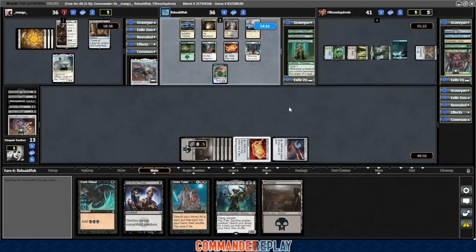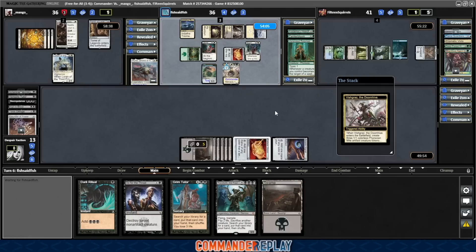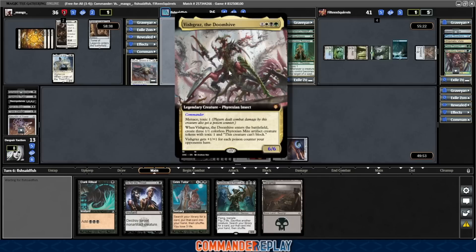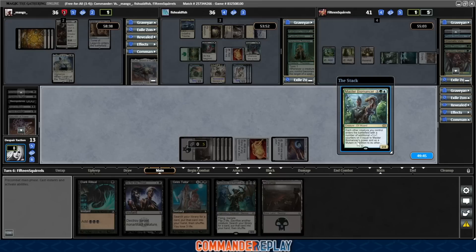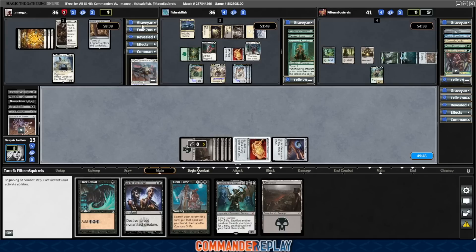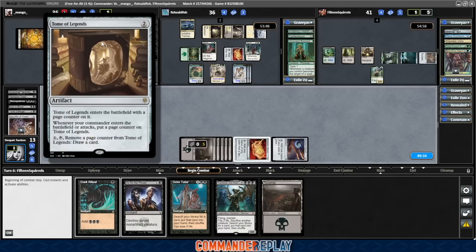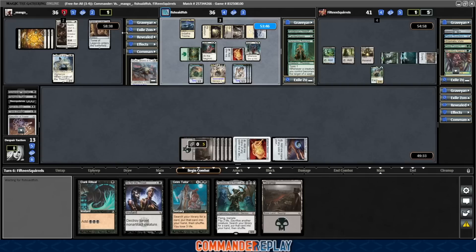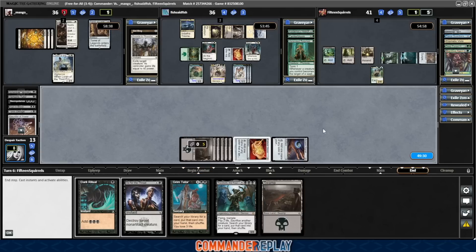Fish makes a toxic thing. The problem is everyone's life is still really high, so if we have to kill Fish, we'll have to worry about Norn's Decree — we kind of need to one-shot Fish to do that, and at 36 life we do not have 36. Fish's commander, a 6/6, comes into play. They have a bunch of toxic creatures running around now — that is not great for us. I guess we'll have blockers, but it'll eat a lot of them. Master Biomancer is a magic card.